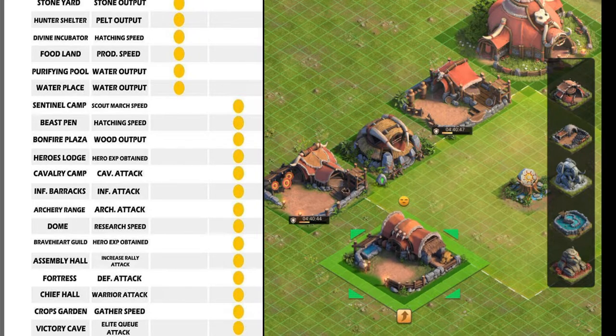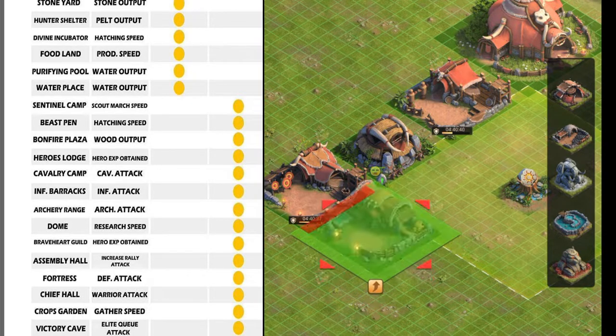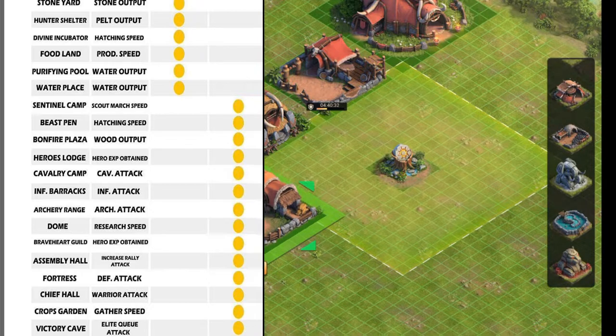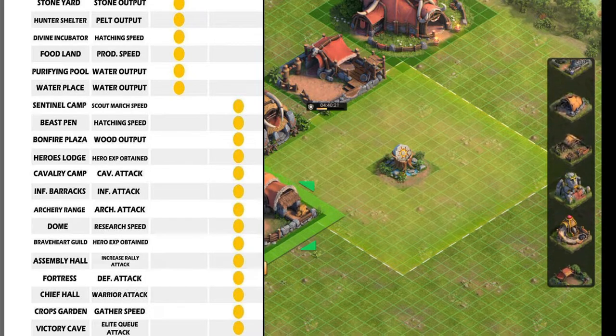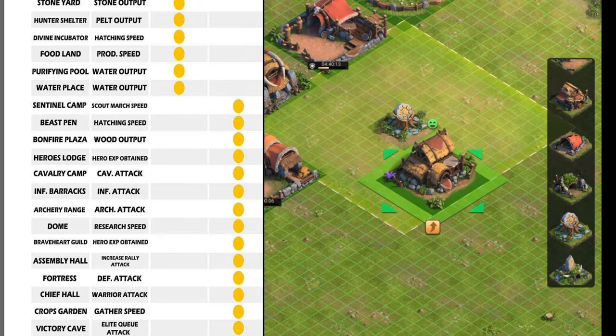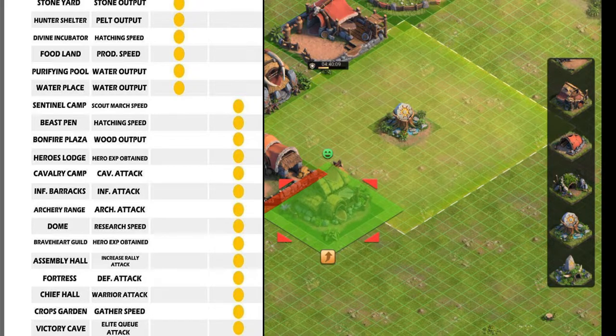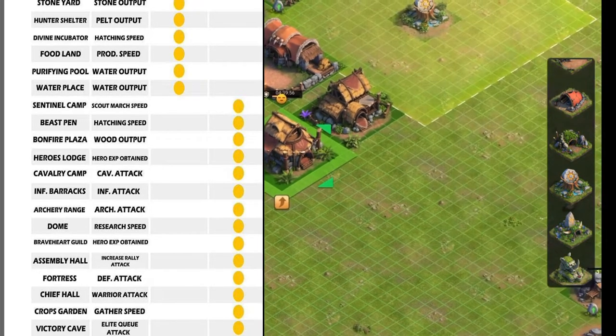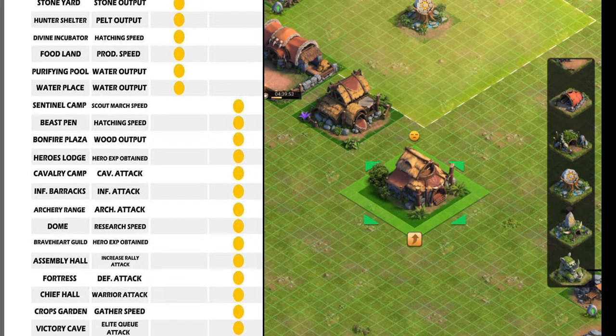Now, I know there are some smaller buildings, so I'm actually going to take this bad boy and put him right on the corner because I know I could stick a smaller building right up in here and get the boost. This is my fortress. As you can see on the list, the fortress increases defense attack. Having all my troop buildings in here is going to increase each individual troop's attack. The home of heroes' lodge gives hero experience obtained, and the Braveheart Guild is hero experience obtained as well. So we'll slap that up in there.